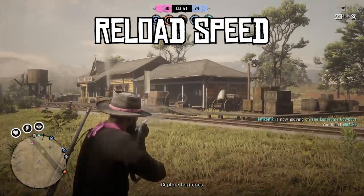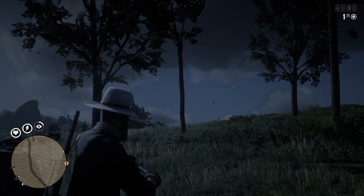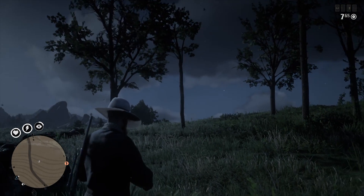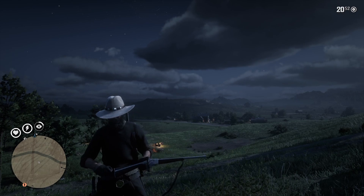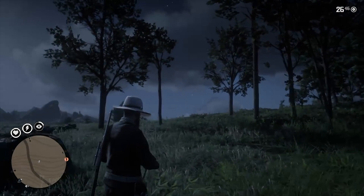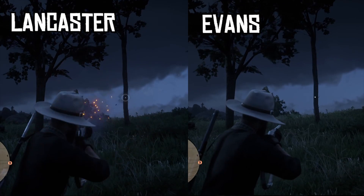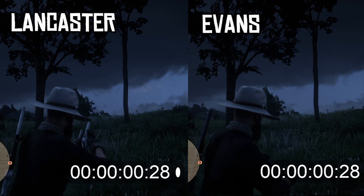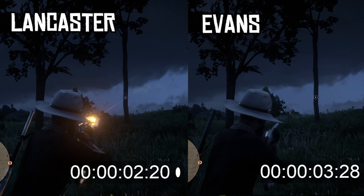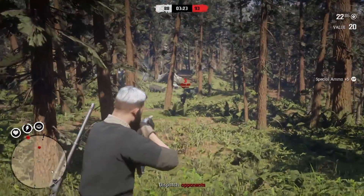Reload speed. As I said earlier, the amount of rounds the Evans can hold means you rarely have to reload. Despite this, it's pretty difficult to train yourself out of automatically hitting reload after firing a few rounds, and when you do get to that point the Evans is significantly slower at reloading than the Lancaster. A fair test is to fire five rounds and as soon as the fifth round leaves the gun, hit reload, load back to max capacity, and fire again. In a side-by-side of the two repeaters doing just that, you can see that the Evans is a lot slower than the Lancaster. This is obviously a negative, as the slower reload puts you at a real disadvantage when out in the field fighting other players.